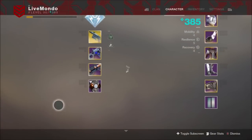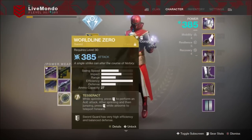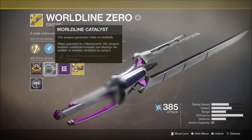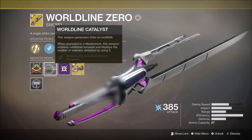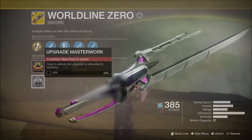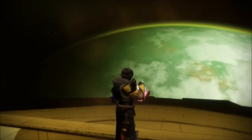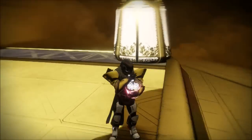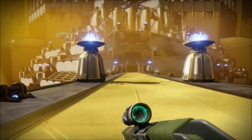It really increases the efficiency of that weapon. And the World Line Zero — I dropped that on patrol. For anybody that doesn't know, it drops from Wave 7 bosses of Escalation Protocol. So that's my Escalation Protocol farming method and those are some of the catalysts.